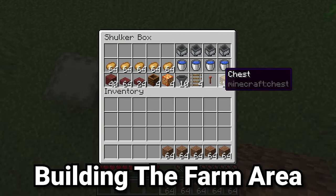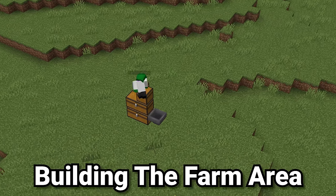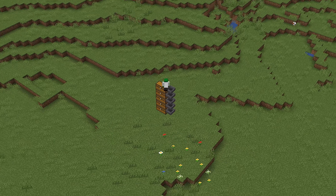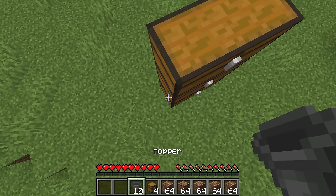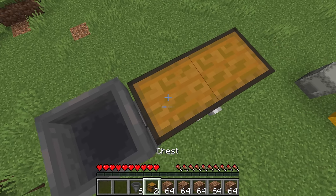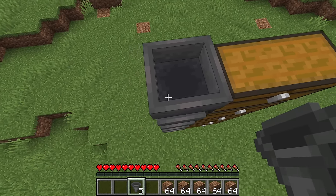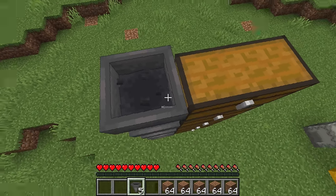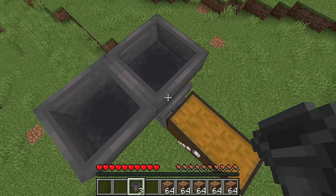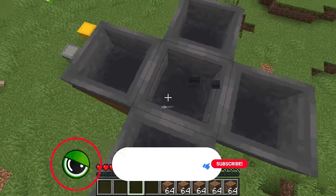Start by getting all of your dirt as well as chests and hoppers. The center of the farm is going to be where we place one double chest. Then on top of that double chest place four more double chests, and place a hopper into the chest on the side so that items move down and store correctly. Into the top hopper, place a hopper going downwards and a hopper on each side to make a plus shape of hoppers where they all funnel into the main system.